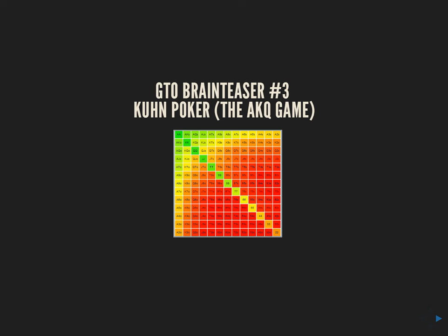Hey guys, today I'm going to make a video on how to solve the Ace-King-Queen game, also known as Coon Poker. This was a game invented by an American mathematician in the 1950s. It's a well-studied game, and it actually maps directly to this week's GTO Brain Teaser that involved looking at a three-card version of Blind Man's Bluff. If you want to understand that mapping, check out our blog post — I'll link to it.